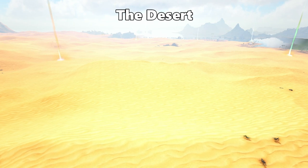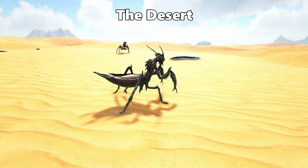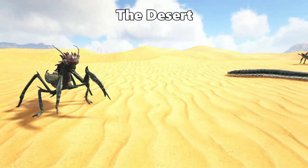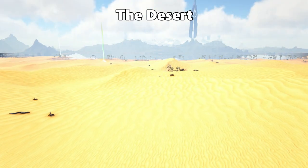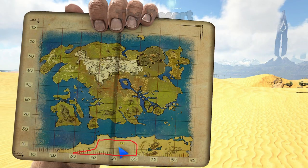Next point of interest is the desert itself, which makes up the majority of the Scorched Earth biome. Mantis, death worms and plenty of chitin-filled creatures spawn in the desert. It is definitely the best spot to come for your organic polymer. The circled region is the area of the desert.